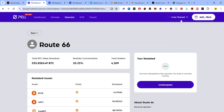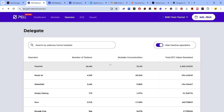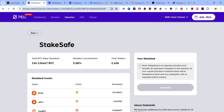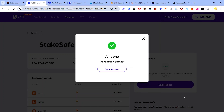One final testnet remains. Click the dropdown menu and select BNB Chain Testnet. You can delegate to the same operator or go back to select a different one. The most important thing is that you're on BNB Chain Testnet. Select the delegator, click the checkmark, click 'Delegate', accept the request in your wallet — you've now delegated to an operator on BNB Chain Testnet. Make sure you delegate on all three testnets.